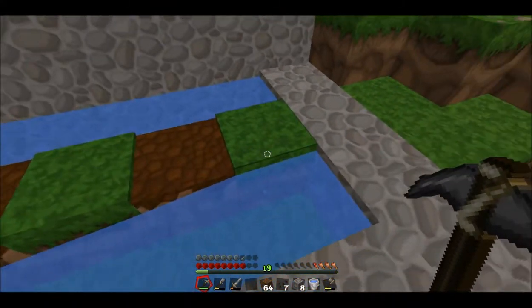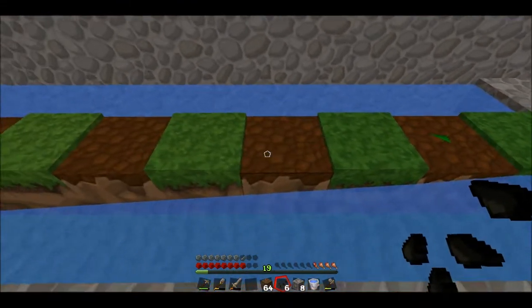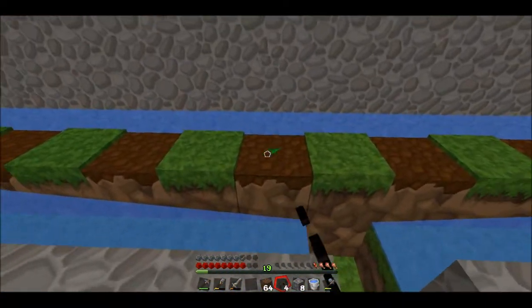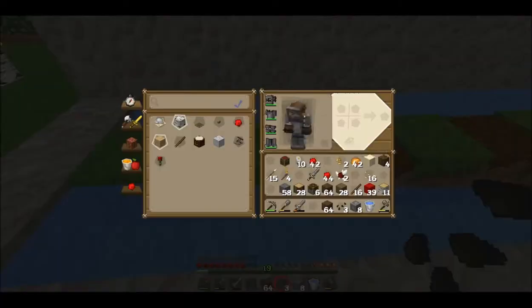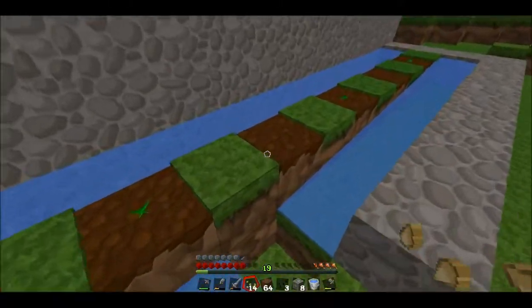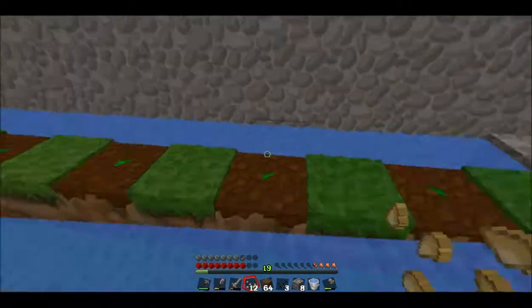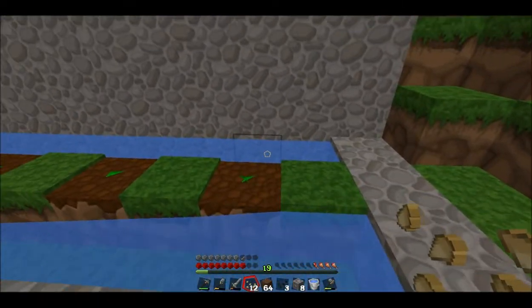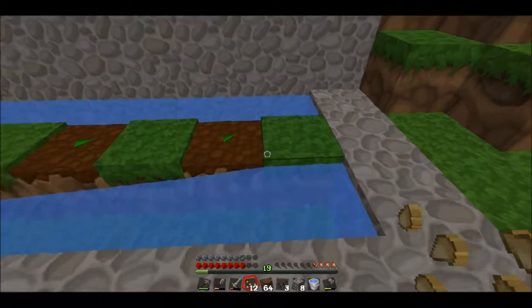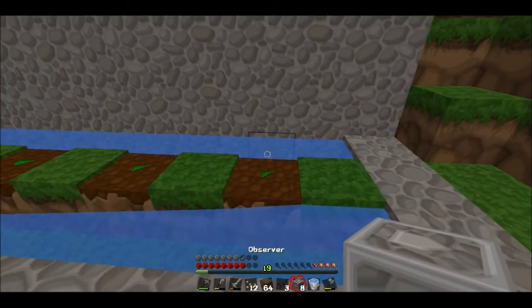Melons and pumpkins will grow a stalk on a tilled block. So we go one melon seed, then the pumpkin seeds — there and there. Pumpkins are just as good as melon, not that big of a deal. Now when the stalk grows, the pumpkin or melon will fall onto one of the other surrounding blocks of dirt — so we need to have that, but we need to have an observer tell us what's happening.